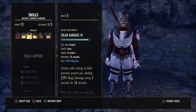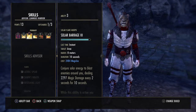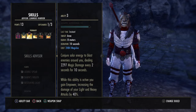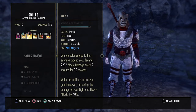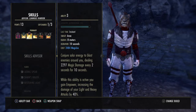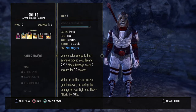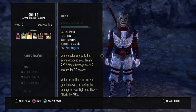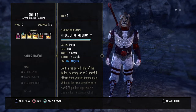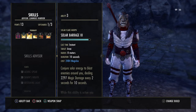Solar Barrage by itself isn't great — you get 2,200 magic damage every 2 seconds for 10 seconds. But why am I running Solar Barrage? Empower. As long as you have Solar Barrage running, your light and heavy attacks are doing 40% more damage. If you do the rotation right on a target dummy you're not going to have to do a light attack, but in actual combat when you are doing heavy attacks, it's going to boost your damage by a lot. The rotation is: light attack, skill, light attack, skill, light attack, skill, then bar swap.